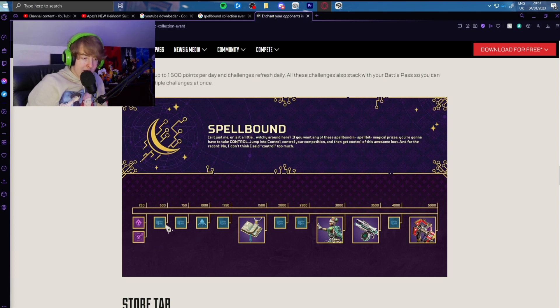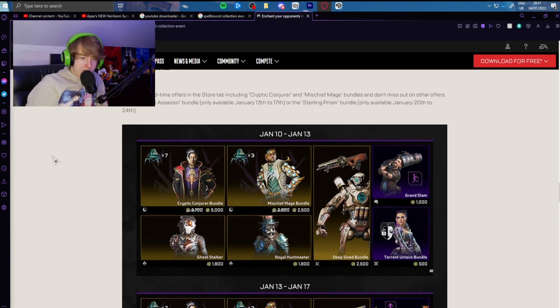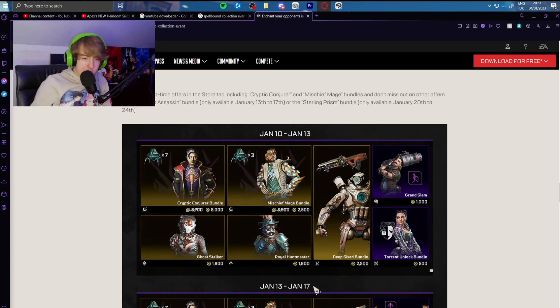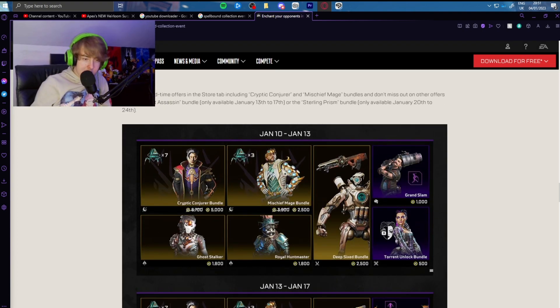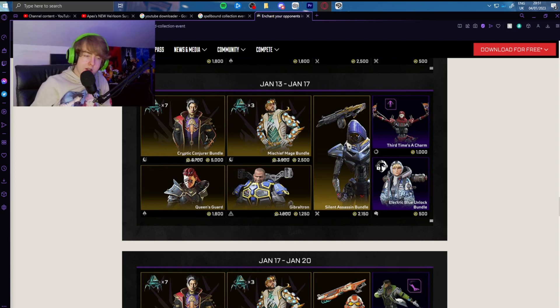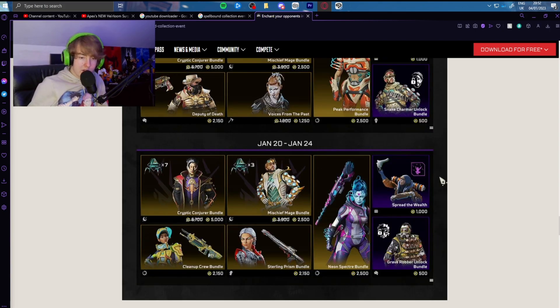The reward track is filled with a battle pass level, a music track, player cards, an Apex Pack at 1000, a gun charm, a Lifeline skin, a Navy 8 skin, and a Prowler skin. The store will be running for the length of the event, bringing back some old skins as well as two bundles. I really need to get that Revenant skin — it's one I don't have and it's one of my favorites, so I will be spending a bit of money. January 17th to 20th has one bundle, and January 20th to 24th has another with a nice Raid skin coming back.